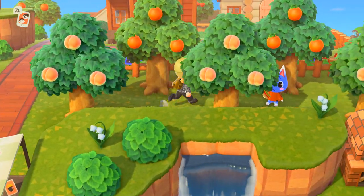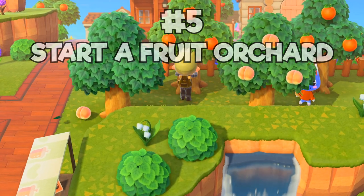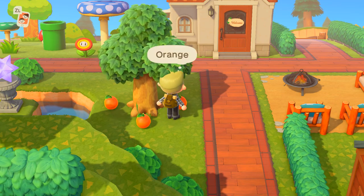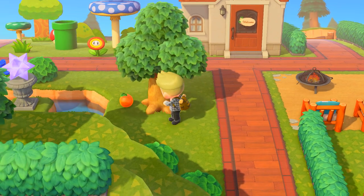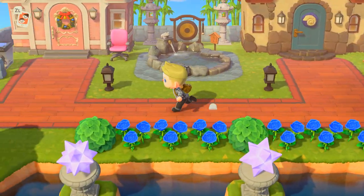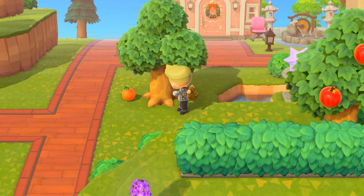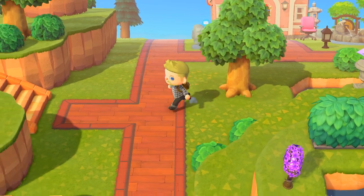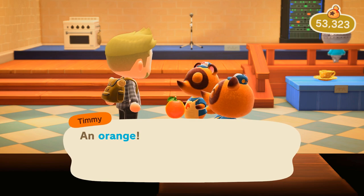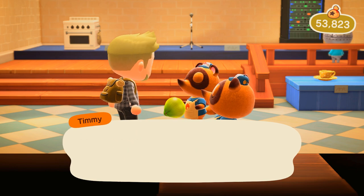Number five on the list is a classic: the fruit orchard. The goal here is to plant as many of these trees as you can, and in particular they should be fruit that is not native to your island. You can find non-native fruit by trading with friends, or sometimes people even just send it to you in the mail. Visiting Nook Miles Islands, sometimes you'll find an island that has your sister fruit on it. One native fruit sells for 100 bells, but non-native fruit sells for 500 bells each. And if you plant coconuts, those sell for 250 each.